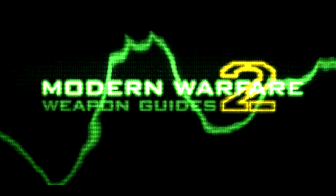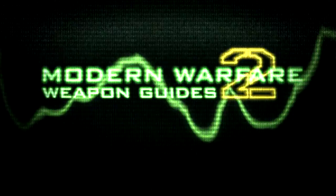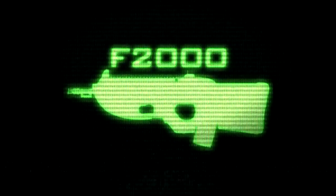Hello, this is XboxAhoy, and this is the 41st episode of my Modern Warfare 2 Weapon Guides. This time around we're covering the second-to-last assault rifle, the much-maligned FN F2000.